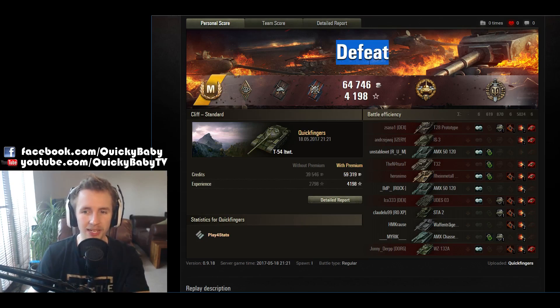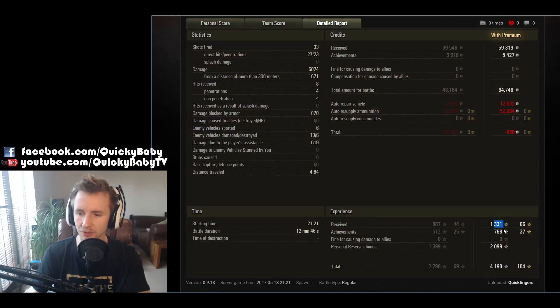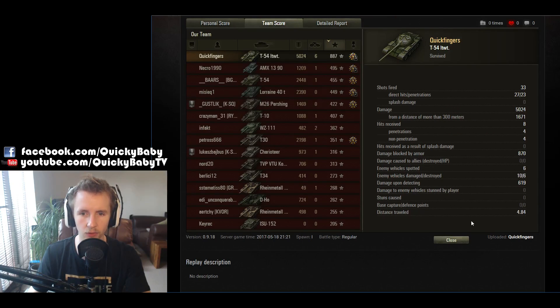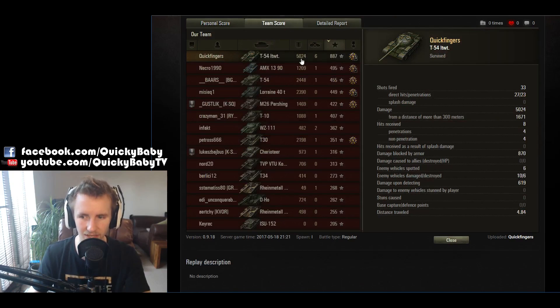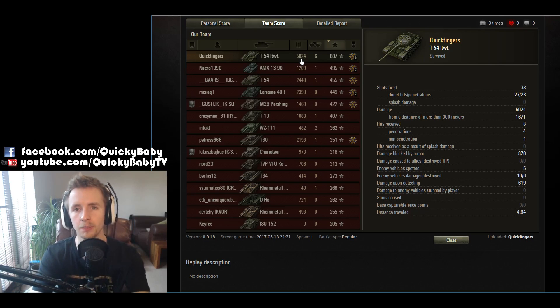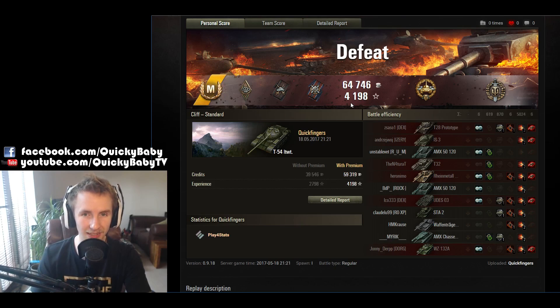Despite this heartbreaking defeat at the end of the game, I was still happy to pick up the Ace Tanker — 1,331 experience — and then we get Courageous Resistance for 768 extra, totalling 2,099. I'm kind of surprised that is an Ace Tanker in a T-54 Lightweight in retrospect — 5,000 damage dealt, top gun for six kills. This vehicle does feel really fun at tier 9, and I think it's way way better than the WZ-132A personally. I certainly do recommend this as one of the most fun light tanks in the game.